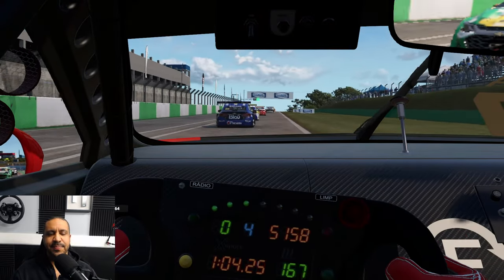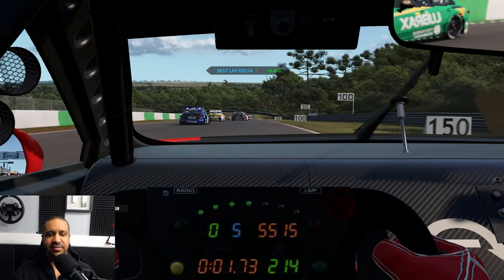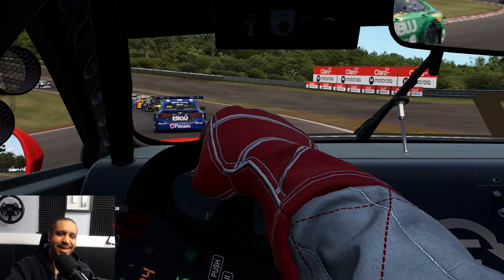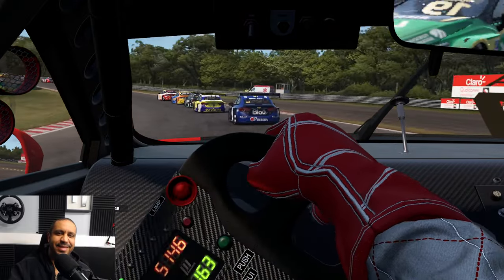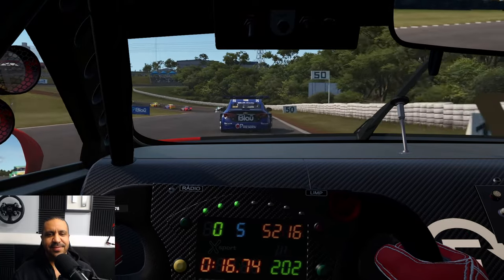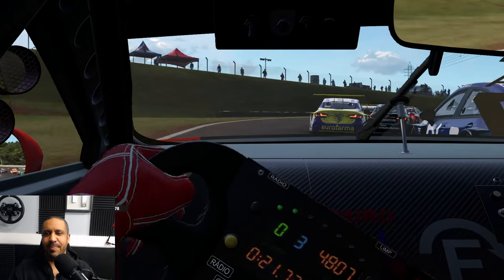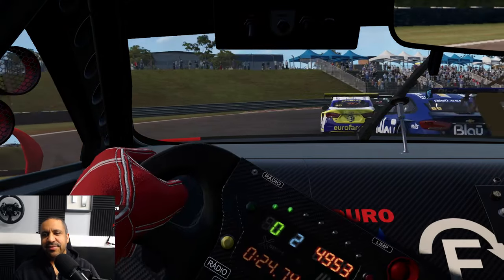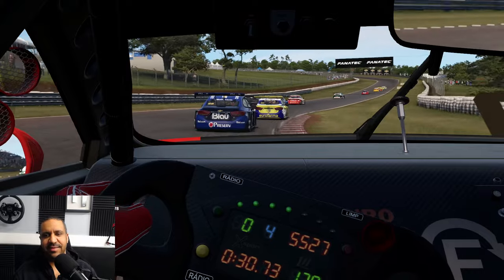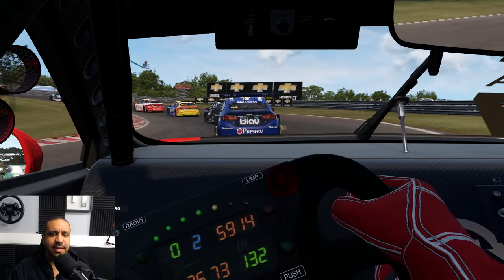Just absolutely phenomenal, huge fun here. I'm running 105% AI, which I'm realizing now that I've started this video, maybe a little bit much for me. I'm almost able to keep pace with the AI but not quite. Either way, once you get the AI level sorted out, easy fun. This car-track combo is just incredible and delivers everything you're probably looking for in a sim race. AI is behaving very nicely — I've had some problems with the AI especially in multi-class here in AMS2, but it seems to be on point here at Cascavel.